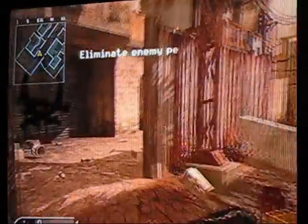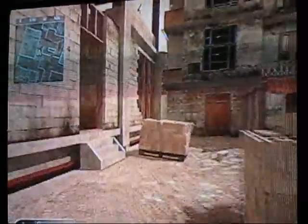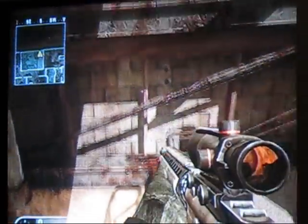Okay, now you want to run over to this building right here that has a turret in it. Then you want to jump onto this railing right in here. Then, when you're up here, you want to try to open out this building.